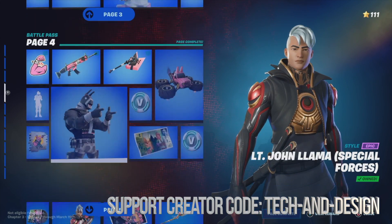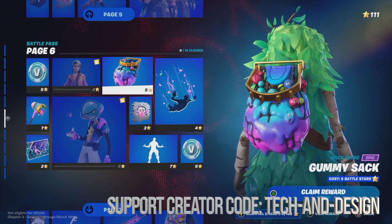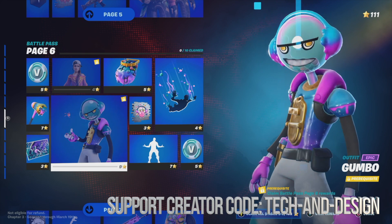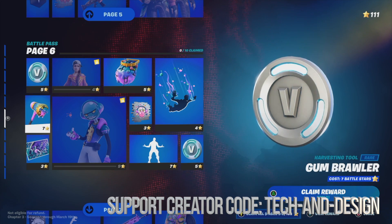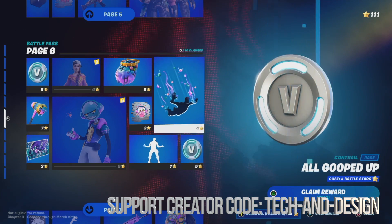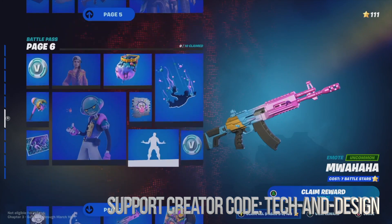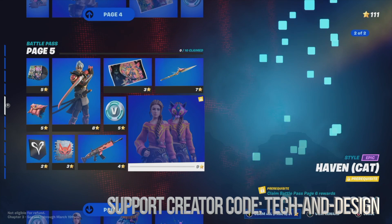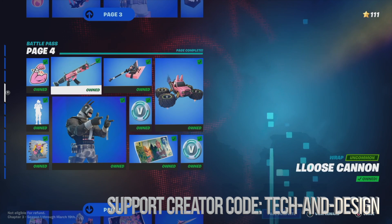Right here I have page 4, page 5, and page 6. In order to claim everything from any one of these pages, you have to have enough battle stars. So if you're trying to unlock something on a later page, you first have to claim all the base rewards on the previous page. For example, I can't claim anything on page 7 if I haven't claimed everything on page 6 first.